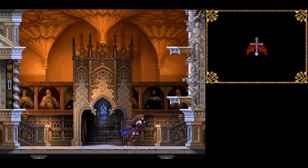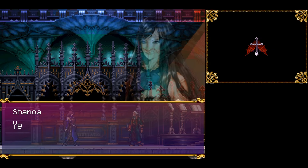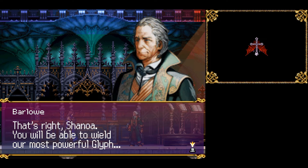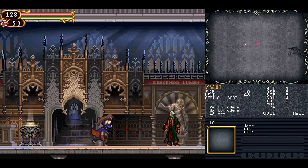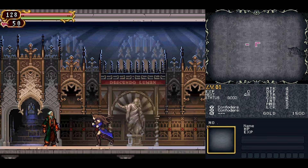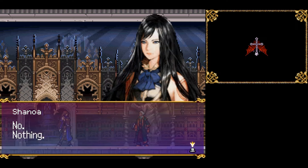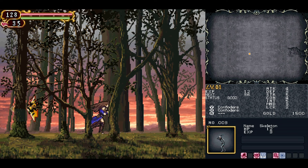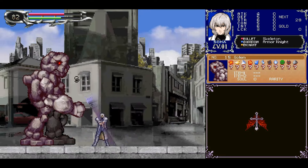Finally, Order of Ecclesia. You'll follow the adventure of Shinoa and the Order of Ecclesia, which is a mysterious cult designed to fight Dracula and prevent his resurrection. Shinoa can absorb something called glyphs, which allow her to repurpose weapons formed of them, much like Soma, only these are her main fighting tools. Due to unforeseen complications, she loses her memories and emotions and must chase them down, along with three separate parts of Dominus, in order to kill Dracula's soul once and for all.